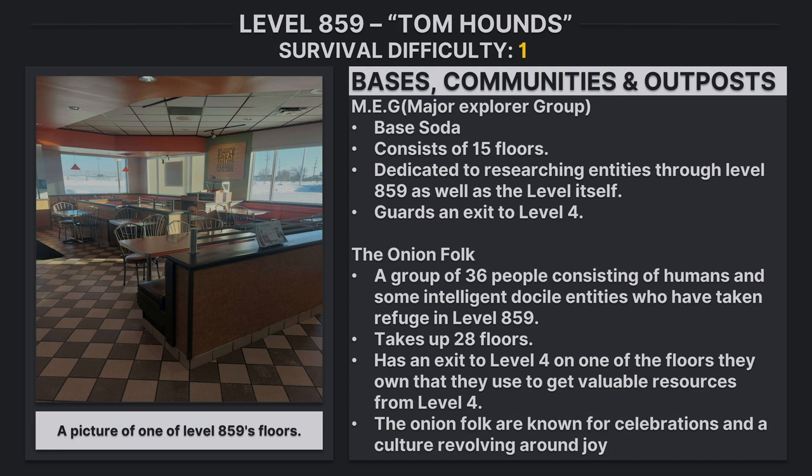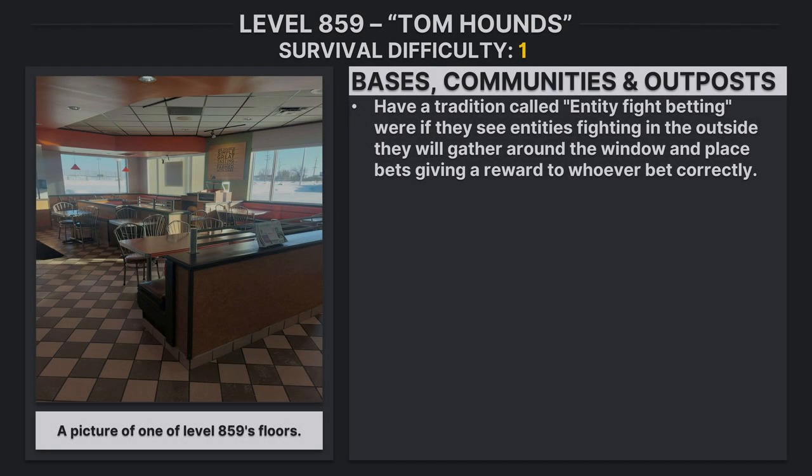The Onion Folk are known for celebrations and a culture revolving around joy. They have a tradition called entity fight betting, where they watch entities fighting in the outside. They will gather around the window and place bets, giving a reward to whoever bets correctly.